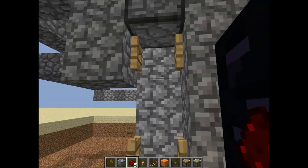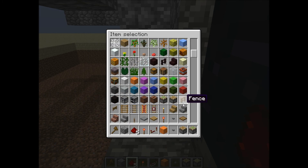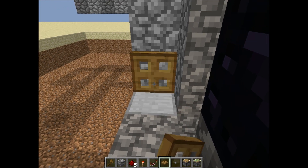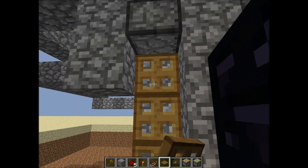Another thing you can do with this is instead of putting these ugly-looking fence gates, you can put trap doors — trap doors look a lot nicer.